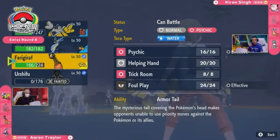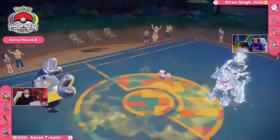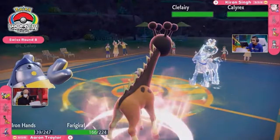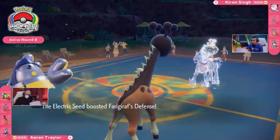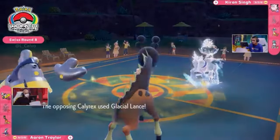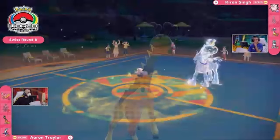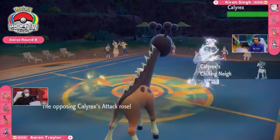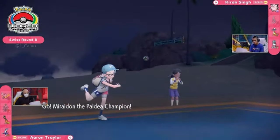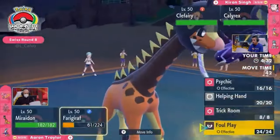Miraidon does not want to take an Ice-type attack. You've already committed your Terastalization to Urshifu, unfortunately now paralyzed, so you have to work around other options. You do have the Volt Switch to get some respectable damage, but you've got the Clefairy to think about — Follow Me will protect that Calyrex and free up the Glacial Lance, already at plus one. The Photograph can come onto the field now — the Electric Seed boost is going to be very important, but can you take at least one Glacial Lance and get that Foul Play off next turn? Iron Hands goes down, but Frigoraf thanks to the Electric Seed boost will be able to hang around, though not for much longer.